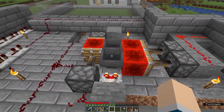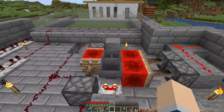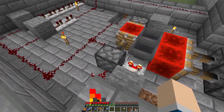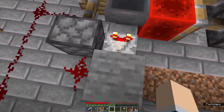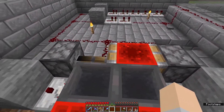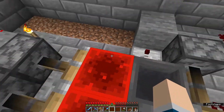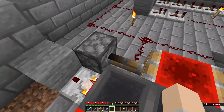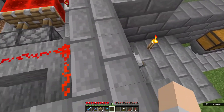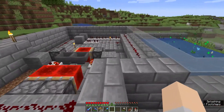At a high level, what we've got here is a hopper clock — the Etho style one — where we've got items that are moving between these two hoppers. And then based on the signals from the comparators, this redstone block will move back and forth. Right now we've actually got these two redstone blocks pushed up against the hoppers, so they're always disabled. But if we go ahead and come over here and flip the switch, the clock will start moving again and we can actually see this in action.